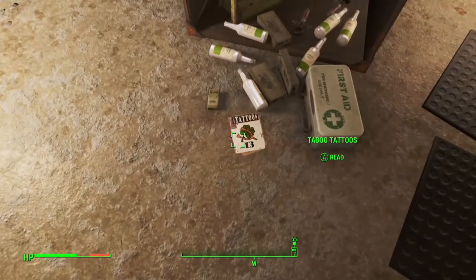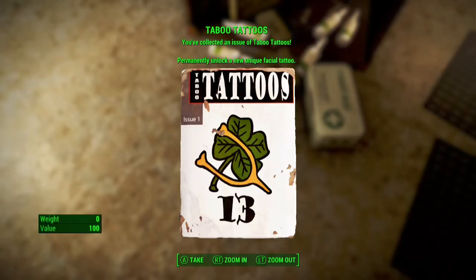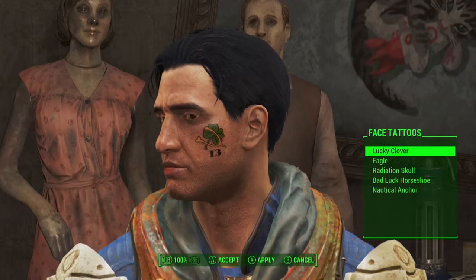On the floor should be the issue of Taboo Tattoo — there we go. This issue grants you the Lucky 13 tattoo. Here we are; as you can see, it goes on your left cheek.